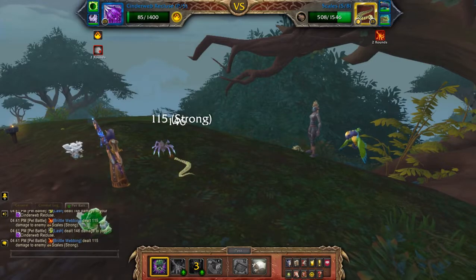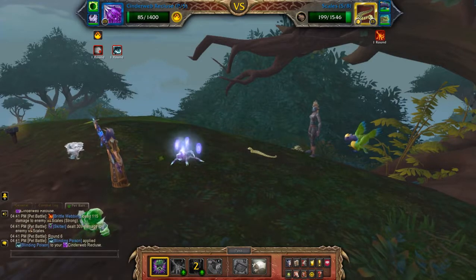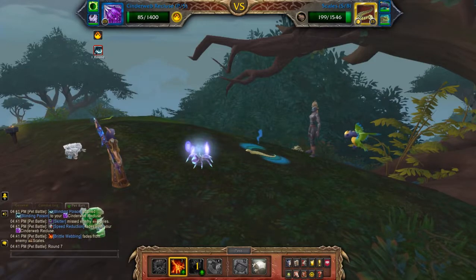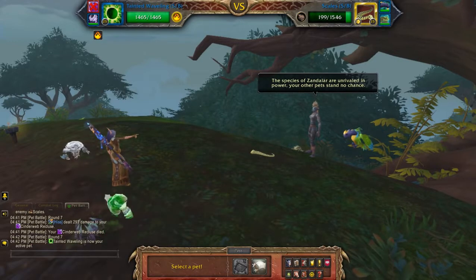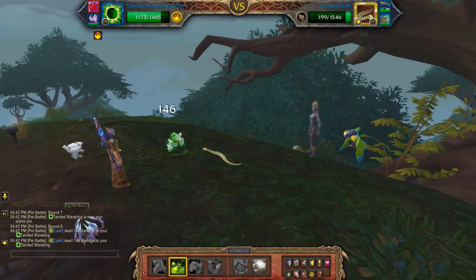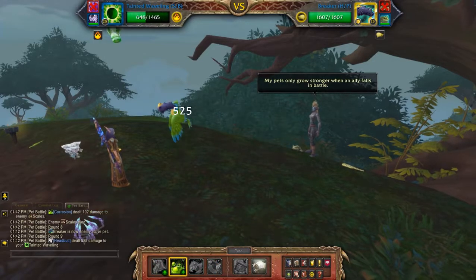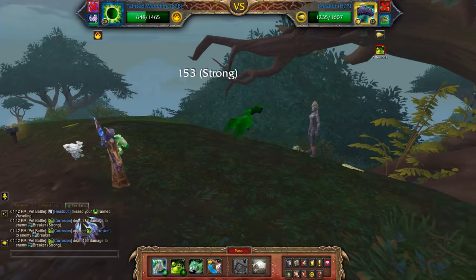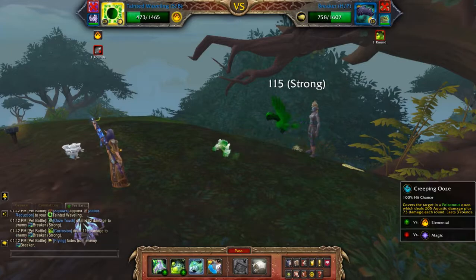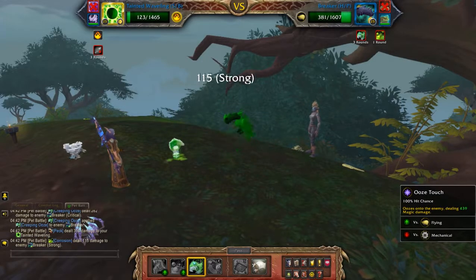Skitter. One more. So with the second pet, you can just hit corrosion. I'm going to hit that again, then I'm going to apply ooze touch. And creeping ooze. Ooze touch.